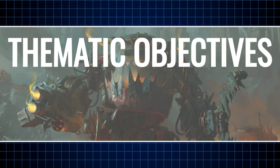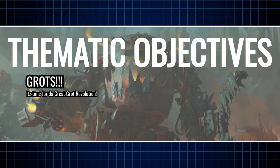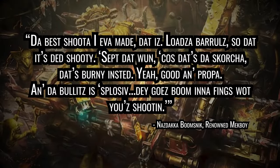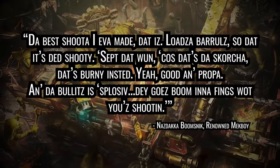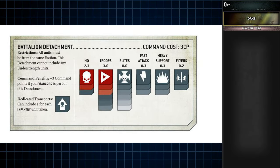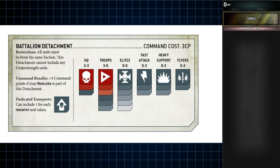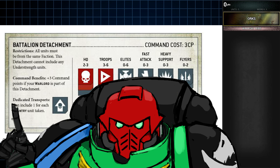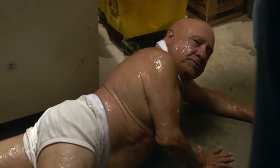Regarding the thematic objectives of the list, they are Grots — to build a list that flexes Gretchin, or rather Grot units. Now let's head over to the list breakdown. While detachment formations were lost with 9th edition, this list is structured to evoke a battalion. There is just a certain purity an army gains from adhering to an initial corps of troops or battle line units. To serve as the troops of our battalion are 3 units of Gretchin.